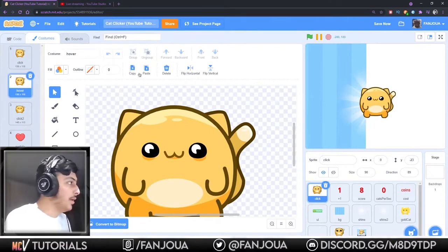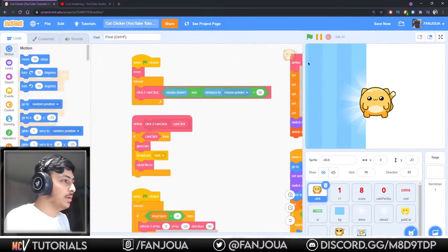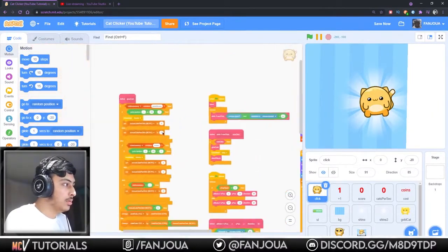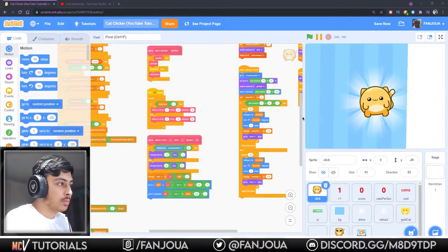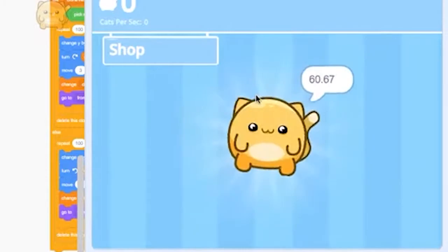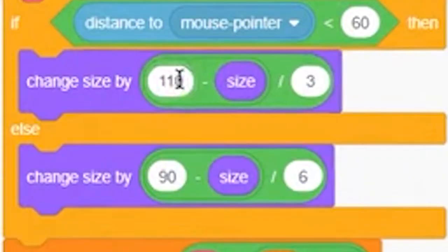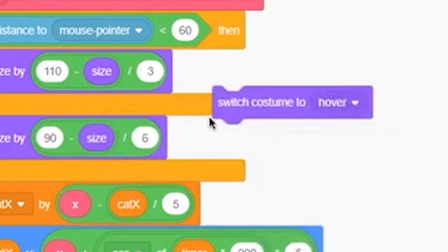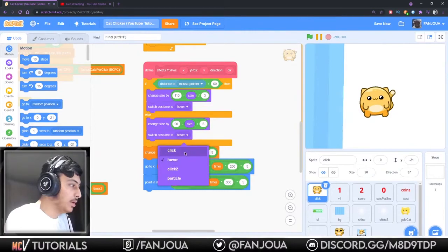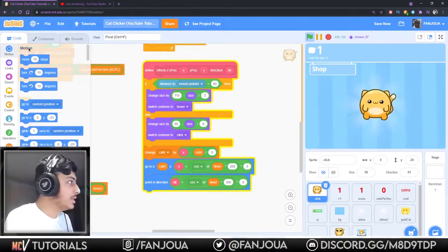Power - now let's see. I'll make this a hover effect like when we touch the mouse pointer to it. Let's find the script. Yes, use the distance block. Okay, so I need to switch to costume power - switch to costume, the basic one, like click. Yeah, this is looking good but some changes are needed.